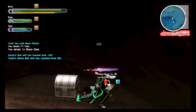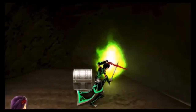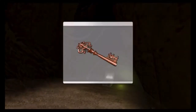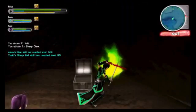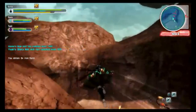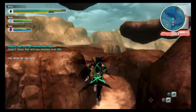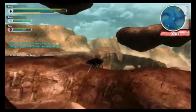Once all the enemies have been killed, open the silver chest to claim your key for the next dungeon. Let's head over there. Once you are ready and are done exploring for hidden items, head due south again, following the marker on your mini-map to discover the next dungeon.